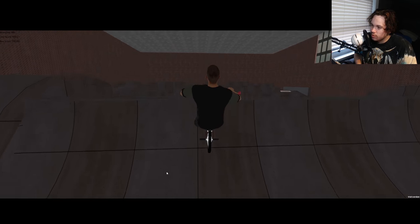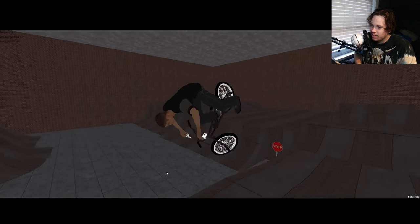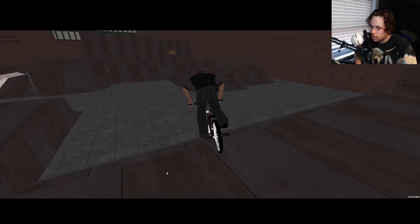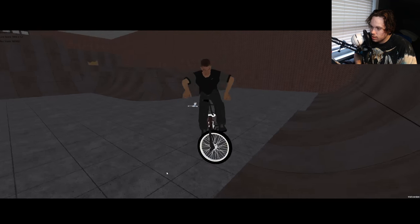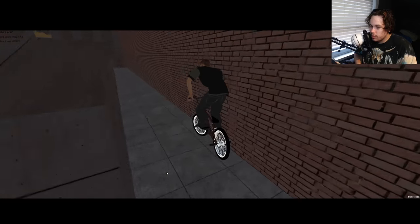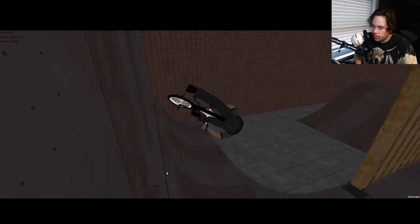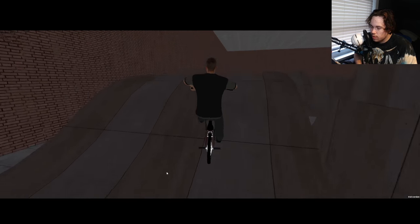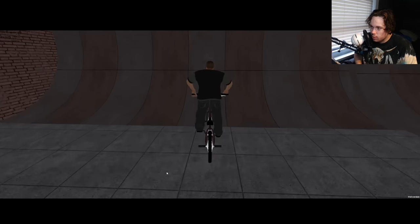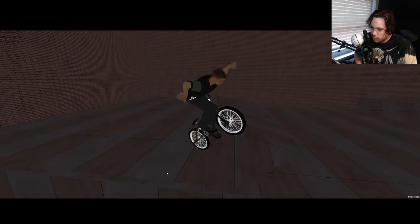Front flip drop-ins, mini manny over the spine, seven bar, sprocket disaster. This game is sick — and it's free. You just have to go to their community to find all these maps and stuff. There's a lot of cool spots on there. Obviously we're riding the Incline Club which is dope.